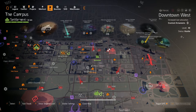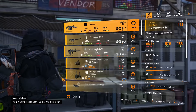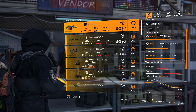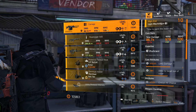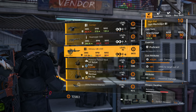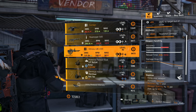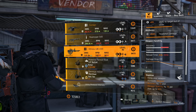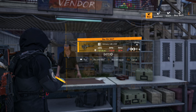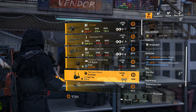At the campus vendor, they have the Carnage LMG — that comes with Perfect Sadist — LMG damage, damage out of cover, and critical chance. If you've been looking for that one, you can grab it here. They also have a weapon with the new Stabilized talent that came out last update. I don't have it, so I'm going to buy this and extract that talent for my library.